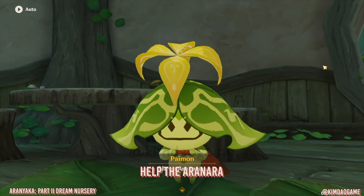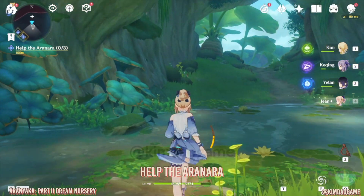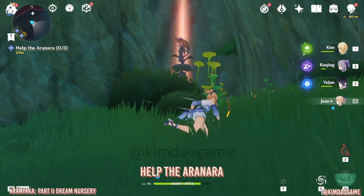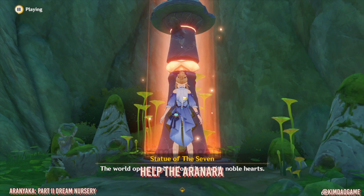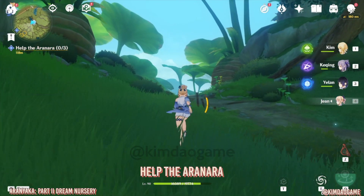Once you've played it, it will teleport you. The next part here we are going to help the Aranara. Here we have a Statue of the Seven that is underground, so we are going to activate this straight away so we can teleport back if we need to. This unlocks another area of the map.